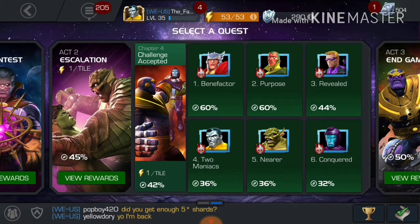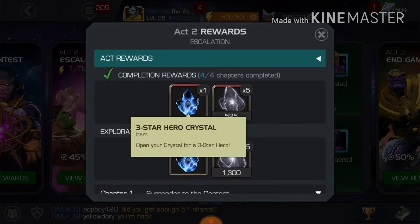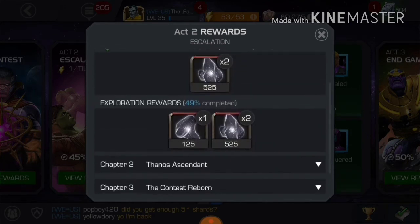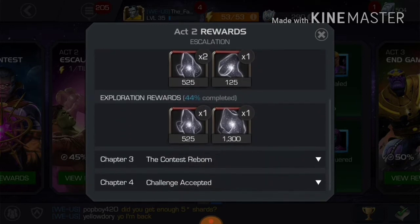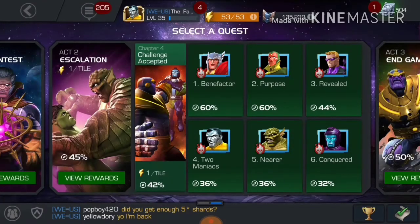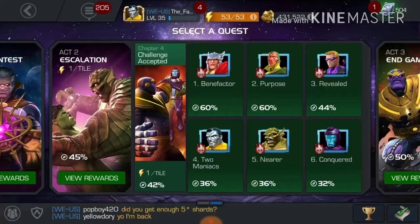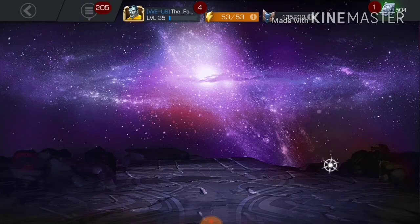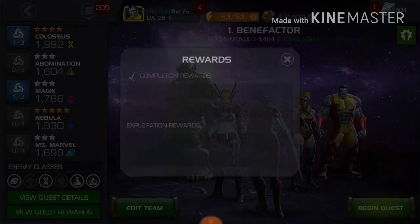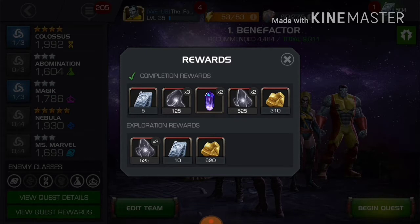The problem is most people don't play story quest. They see the rewards — maybe one 3-star crystal and only 5 ISO — and think it's not worth it. But trust me, the real gains come from chapter and act completion rewards. If we open Chapter 4, for example, you can see it has 5 units, 3 125-ISOs, 2 525-ISOs, and 2 quest crystals.